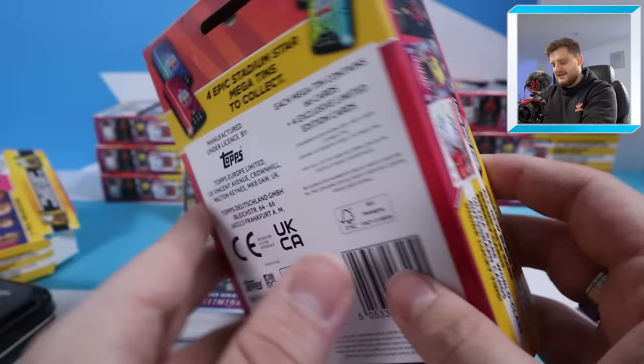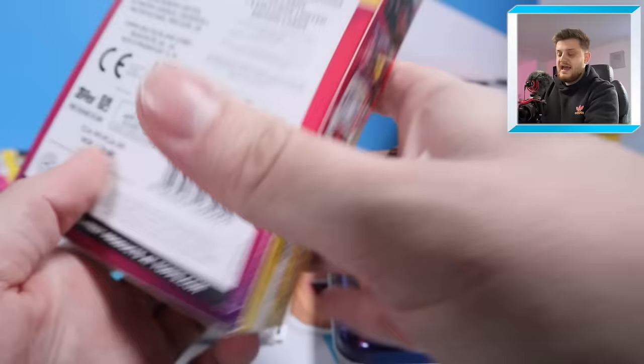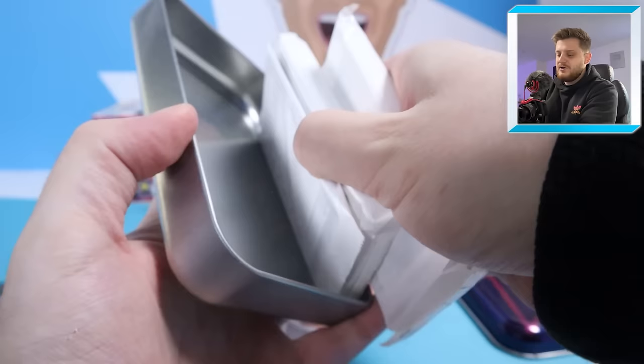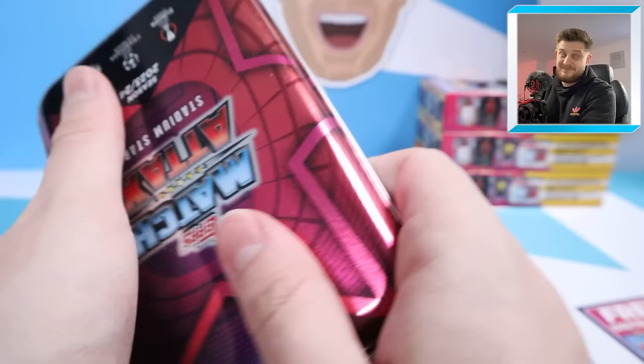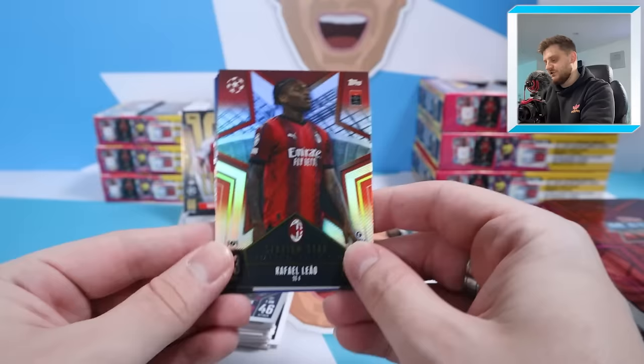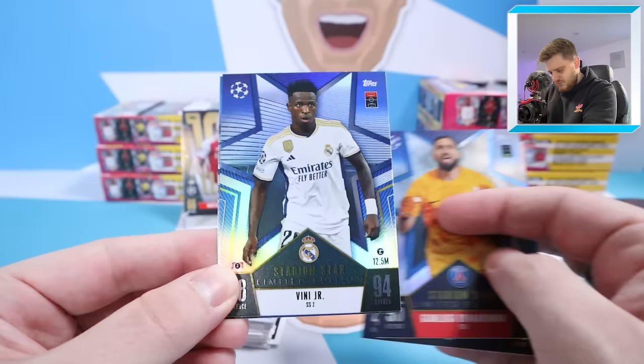Now let's get into our first mega tin of the video — Mega Tin Stadium Stars Number One — which contains four stadium star limited edition cards. Fingers crossed we can hit a relic, because we've been pretty unlucky with relic cards this year. No relic in this tin sadly. Here are the stadium stars from the first mega tin: we've got Liao, Donnarumma, Vinicius Jr., and Jack Grealish. These four are guaranteed inside every single mega tin number one you purchase.